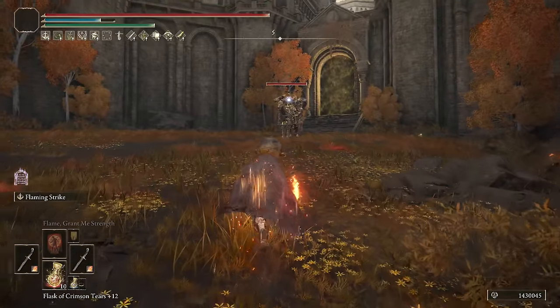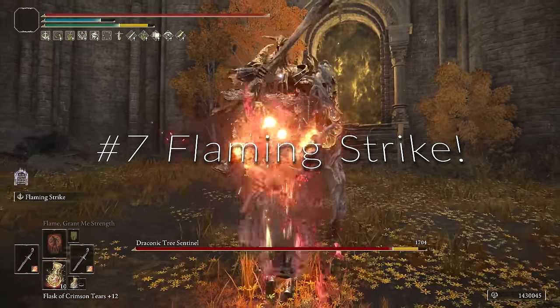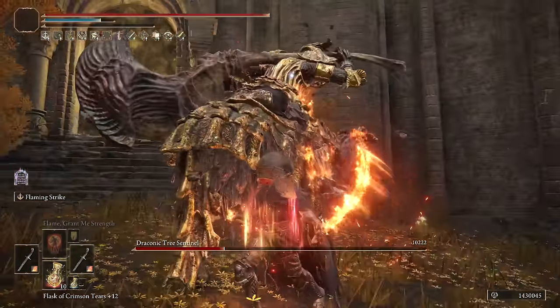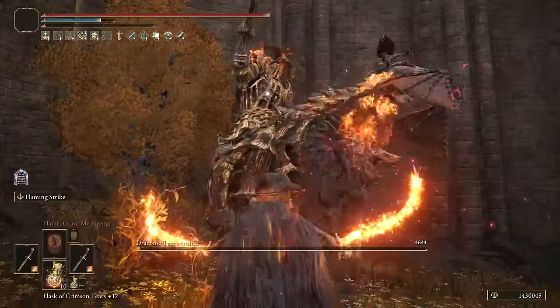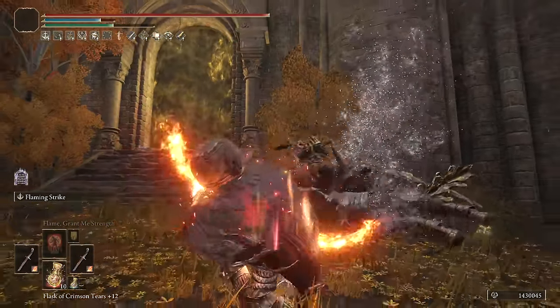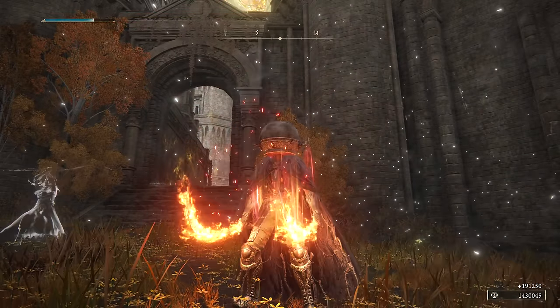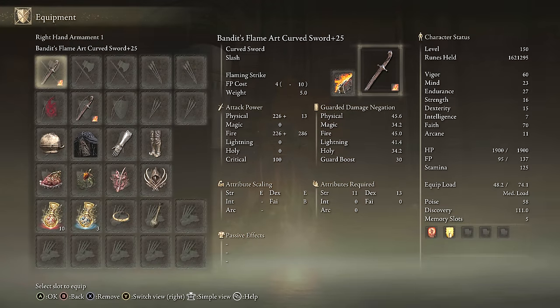At number 7, we have one of my favorite Ashes of War to build around in Elden Ring: Flaming Strike. Flaming Strike is awesome. It's not so much the Ash itself for me, but rather using it on the Bandit Curved Swords and then using jump attacks in combination with the Ash when needed to do immense fire damage. The only downside is it's basically a fire version of a bleed build if you're going for damage, and the Ash itself also takes two inputs and a few extra seconds to put both swords on fire.